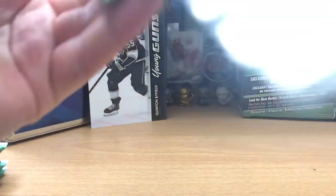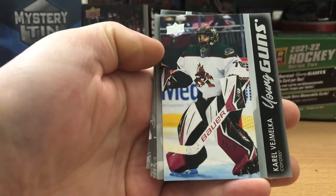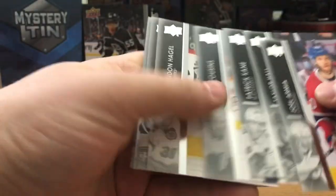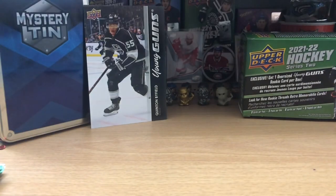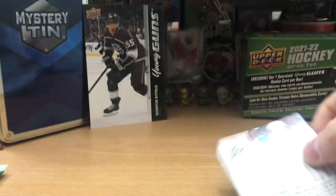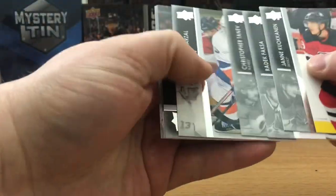Five packs, wish me luck. Here we go — we got a Young Gun! The rest is probably base. If we can get two Young Guns, we're laughing. Pack three — we got an Upper Deck of the same dude, it's the Phoenix boy box. Pack four — looks like we got a Dazzler of Binnington, a Binnington Dazzler. Last pack — that's a Young Gun? No, base. Very unfortunate.